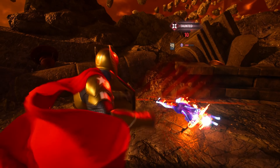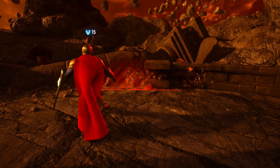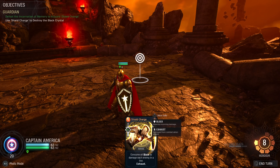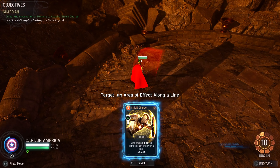Now we gotta knock him back so we can get some more shield. That's 10 more damage, which means 10 more shield. And now we use Shield Badge again — he's out of here, gone, deleted. Now we get the crazy legendary Shield Charge.